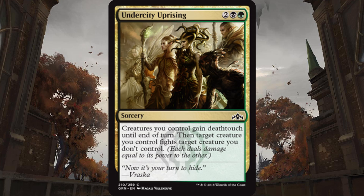Golgari decks will be happy with Undercity Uprising for 2, a black, and a green. It gives all your creatures death touch, and then a creature you control fights a creature you don't control. So basically, it's awesome removal, and it allows all of your creatures to attack safely, knowing that at the very least they're going to trade with whatever blocks it.